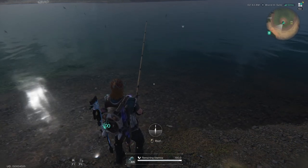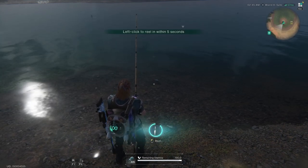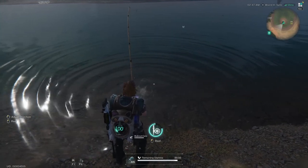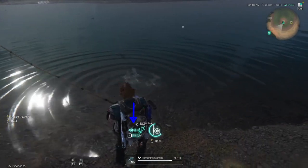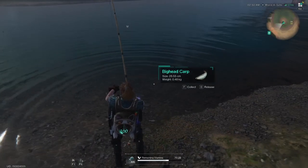Now what it will do quite often is tell you you need to pull the line left or right. We're going to start reeling. See it goes red — pull left. Pull left again. Now we're pulling right. We got him.